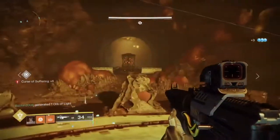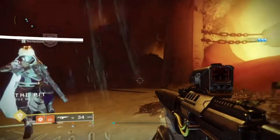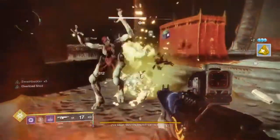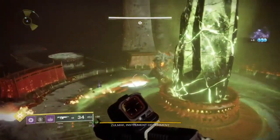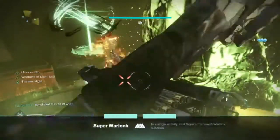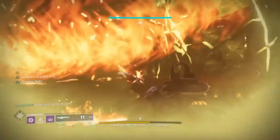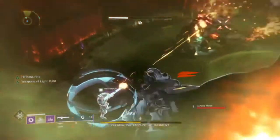Okay, this should be the last one. I saved the final super for the boss — it's the Nova Bomb from the top tree Voidwalker. It's really great for this because it tracks. You could use the bottom tree Nova Bomb, but I find that when I cast it, it stays on the boss's feet for just a little bit as it just moves and I don't do enough damage. So yeah, top tree Nova Bomb — and there you have it. Super Warlock achieved.